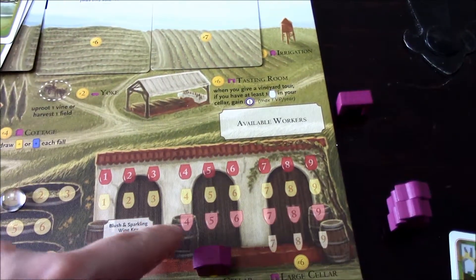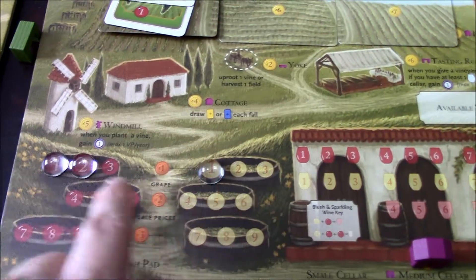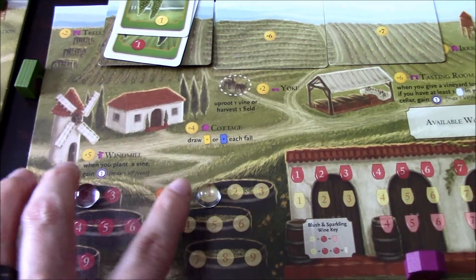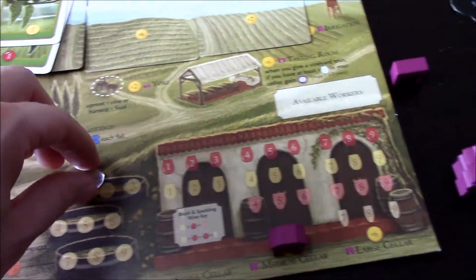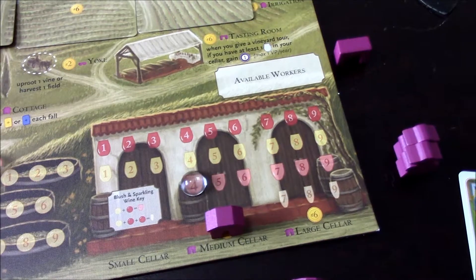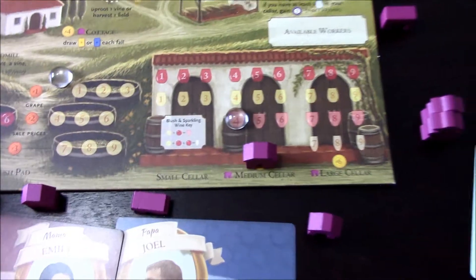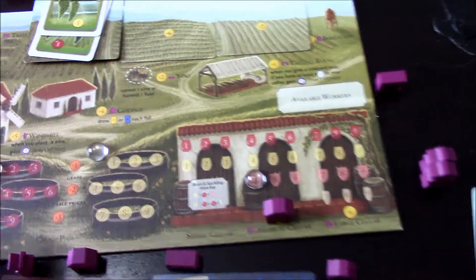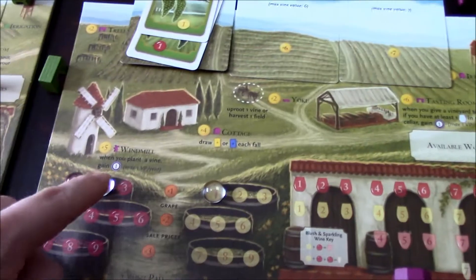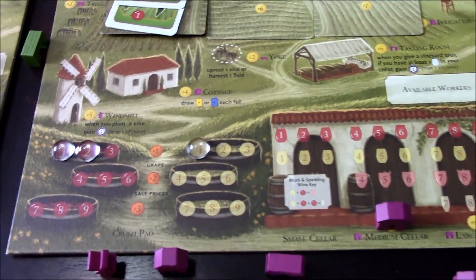He tries to combine his level-two red grape and level-one white grape to make a level-three blush wine — but there's no level-three blush wine slot on the board. So that foils his plans.